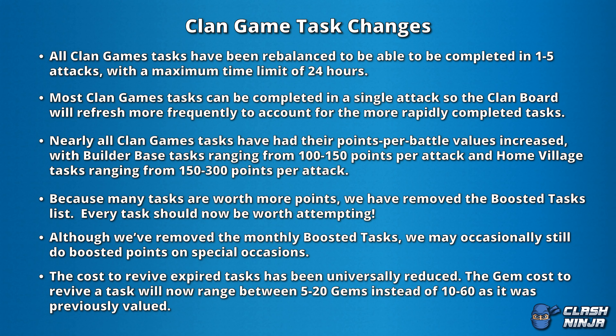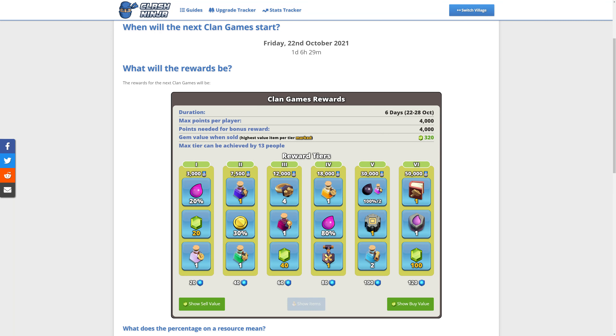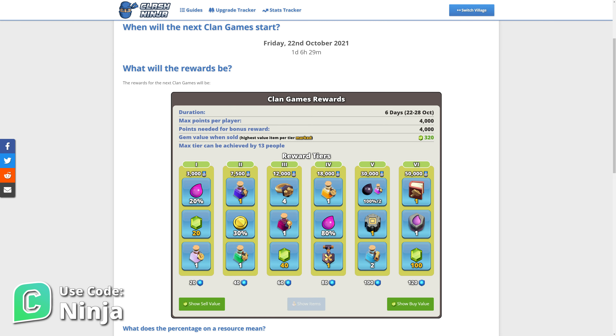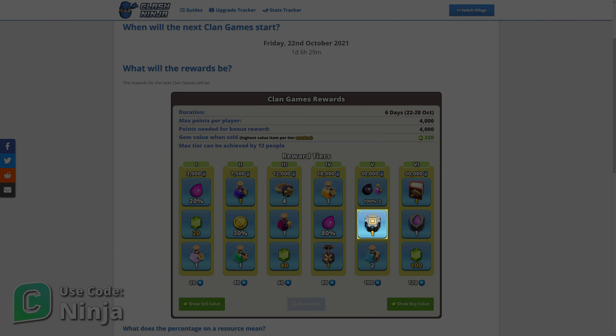Previously, we've seen boosted builder-based tasks to celebrate special anniversaries. Finally, the cost to revive expired tasks has been reduced across the board. This is the option to pay gems when a task has expired to extend it and keep your existing progress towards it. The costs will now range between 5–20 gems instead of 10–60 gems.